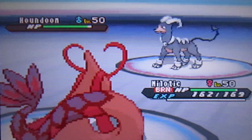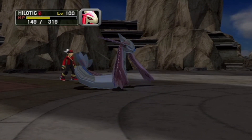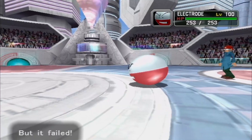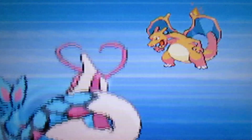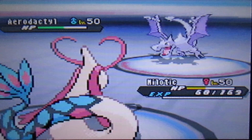Once you finally have a Milotic, you have one heck of a Pokemon. Its movepool might not be that diverse, but for what it has, I'll take it. Hydro Pump, Ice Beam, Dragon Pulse, Recover, and Mirror Coat are some of its best moves. One move you definitely want to give it is the 5th Gen Scald move to inflict a burn on the target. Its special attack and special defense are great, and if it's suffering from a status effect, its defense gets a boost thanks to its Marvel Scale ability. It may not be a sweeper, but it's got the stamina to keep it around and bring the enemy down.